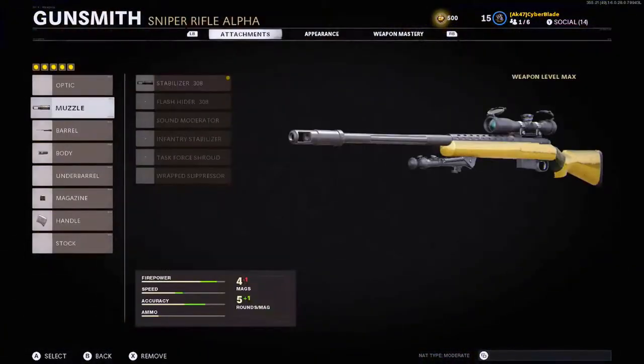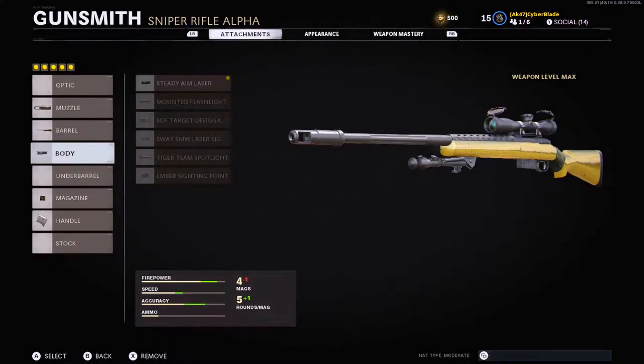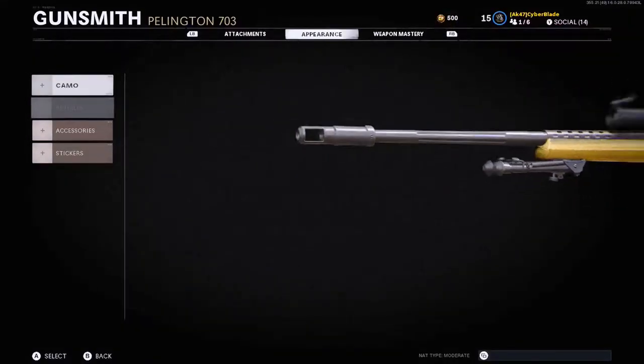The attachments I'm running on this sniper rifle right now are a stabilizer, the Tiger Team barrel, the steady aim laser, the seven-round magazine, and for the handle, the Airborne Elastic Wrap.